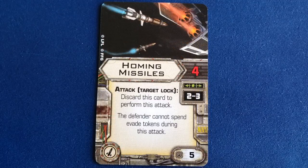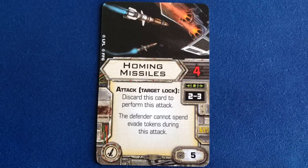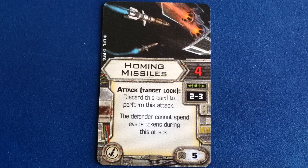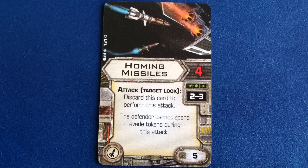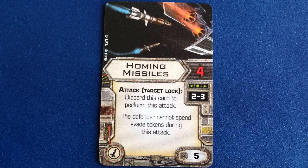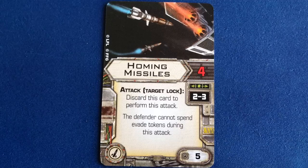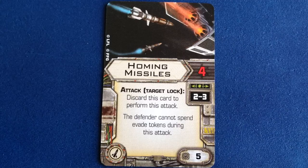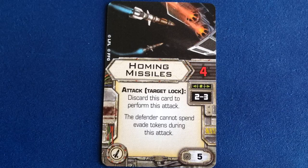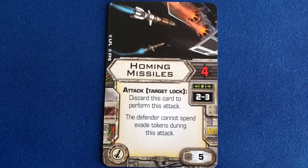Homing Missiles is a missile upgrade that was also included in the Slave 1 and A-Wing expansions. It's worth noting that Homing Missiles plus Crackshot fired against a high agility ship like an IG-2000 or TIE Interceptor will shut down both evade tokens and an evade result on the defense roll, giving you a very good chance of getting some damage through on those hard to hit ships. If you have Lot's Rozzy's YV-666 on the board, you can increase the odds even more dramatically in your favor by reducing the defender's agility. A combo like that should make Sunt or Fel players run for the hills.